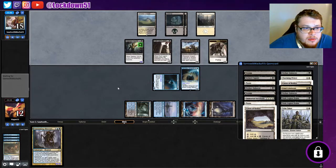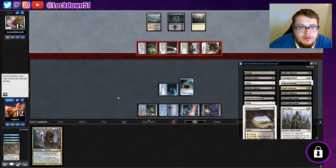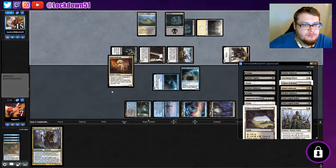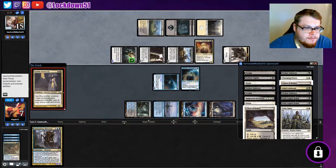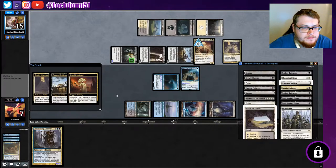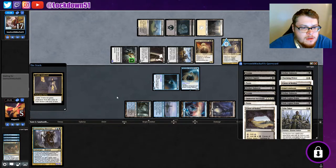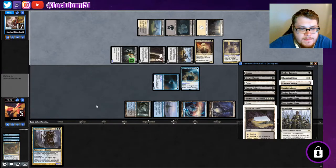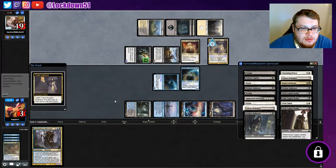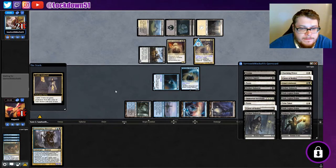We'll get a flyer — they can chump block, but it opens us up to play things on their turn if we absolutely need to. Getting hit for a lot though — seven damage. They have lethal now, which is not good. We need a land for Consuming Aberration basically. They're just gonna keep doing this till I'm dead. Alright, finish me.